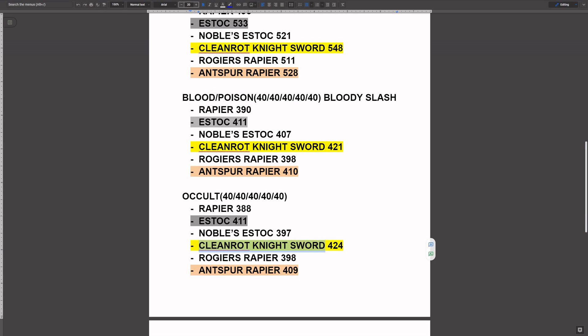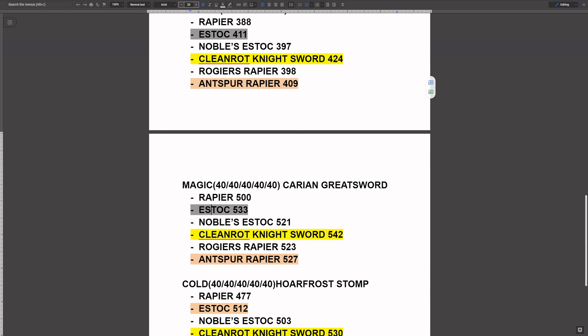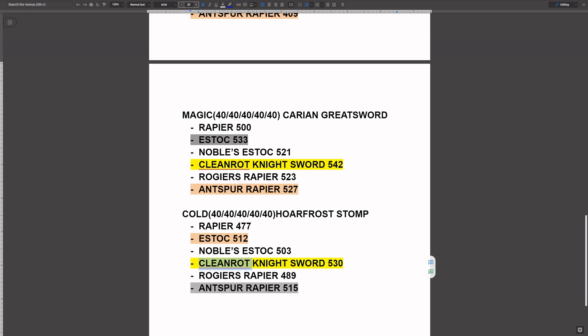For Occult, Cleanrot Knight Sword performing once again, then Antspur Rapier. For an Arcane build you could have your Antspur Rapier on Occult, but honestly it's probably better with Poison or Blood infusion to have multiple status effects going. For Magic, Cleanrot Knight Sword outperforming once again, Estoc number two, Antspur Rapier number three. For Ash of War on Magic, Carian Greatsword is great because that horizontal swipe complements the Thrusting Sword moveset really well. For Cold, Cleanrot Knight Sword, Estoc number two, Antspur Rapier number three. This is actually the first time we've had one weapon — Cleanrot Knight Sword — pretty much top every single category. Hoarfrost Stomp got nerfed, but it went from actually broken to just actually good now.